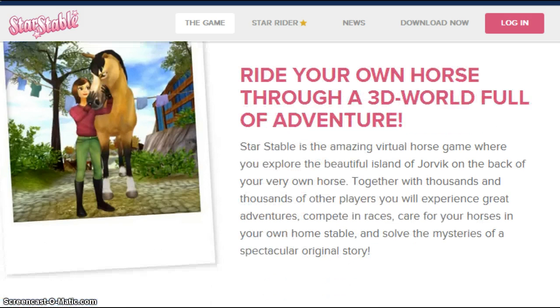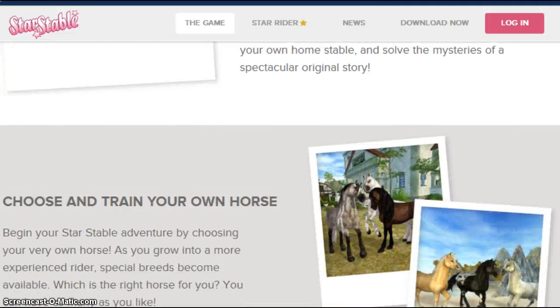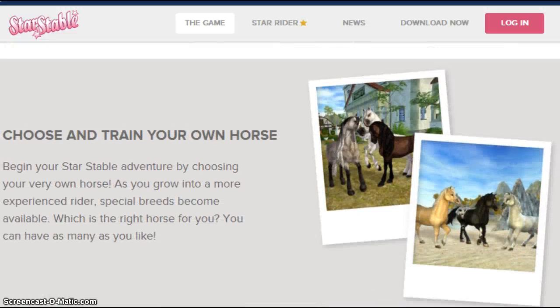'Ride your very own horse in a 3D world adventure.' Choose and train your own horse. These are horses that came out — Andalusians, ponies. These came out a long time ago. Special breeds will become available. You have to train your horse by doing races. If your horse is level 15, it's max — it's good for racing. You've got to buy the right tack for racing. It's kind of like real life — if you wear a crappy or heavy tack, your horse is not going to go fast. So you need to wear good tack and buy a fast horse if you're racing.